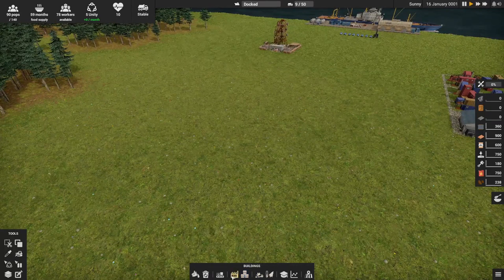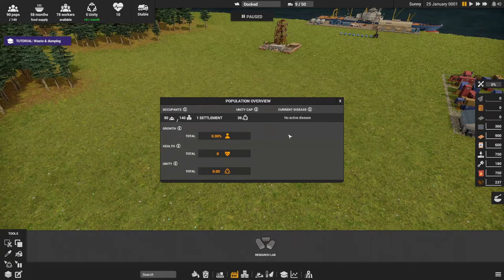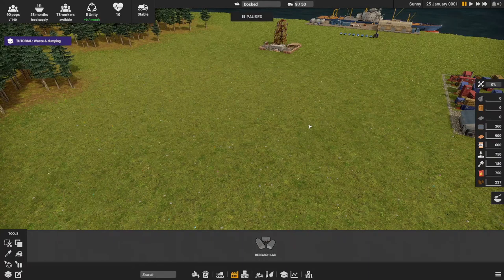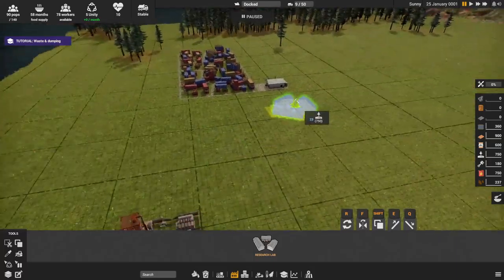Let's start with the research lab. The Unity resource — I wasn't 100% sure what it was, but it shows in the Unity review panel: Unity is important to run things like research labs, oil rigs, or ethics. Unity increases by providing better services and settlements. You can use Unity to speed things up or handle things you may be short on resources for, like emergency repairs.